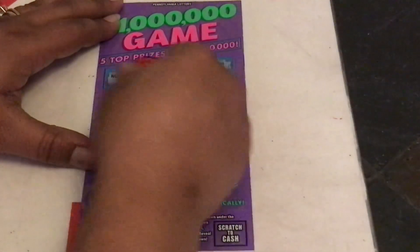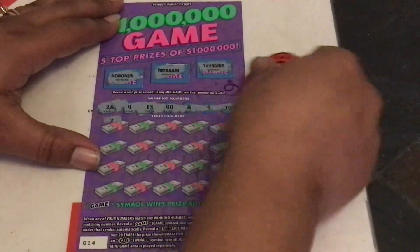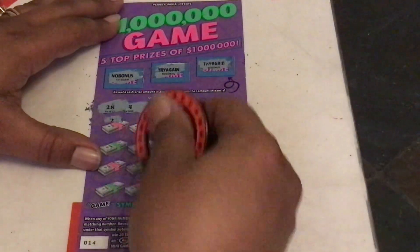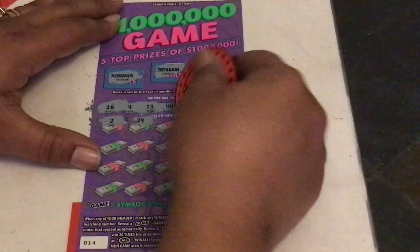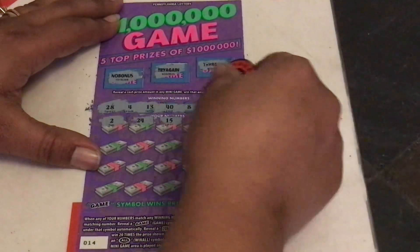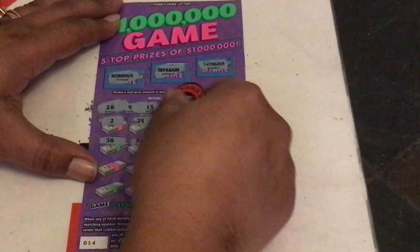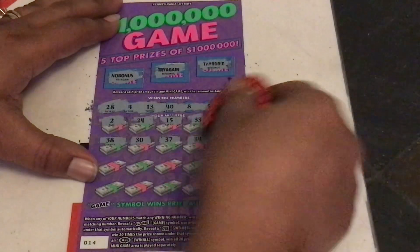No bonus — try again, try again. Your numbers: 28, baby dolls 4, lucky 13, big tall 40, 8, 5, and 14 — that is the ticket number. Then 24, single 2, 24, 15 — one off — 33, 21, 38, a 30, 37, 34.